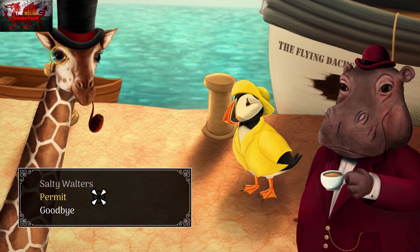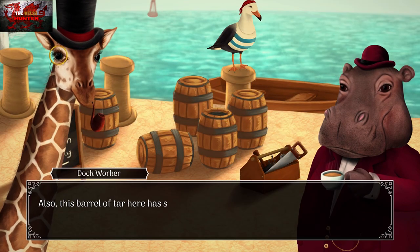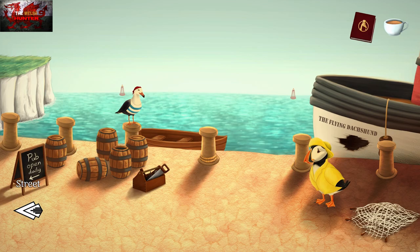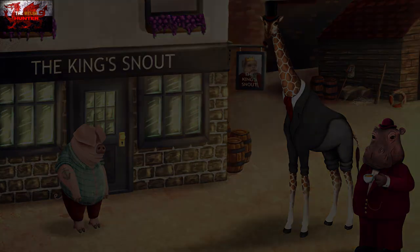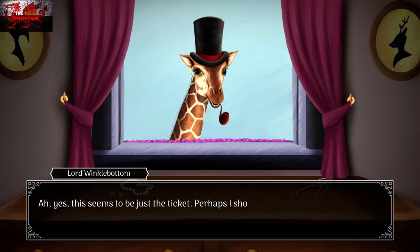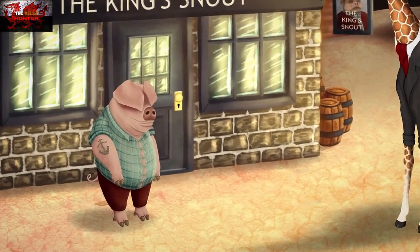We're going to speak to this bird thing with the weird beak — we're going to exhaust all the dialogue. That's what we'll do every time we speak to a character: exhaust all dialogue. After talking to the bird, go look at the open window back on the street — the King's Snout. Go into your inventory, grab the boat hook, and use it with the keys. Then give the keys to Daddy Pig.